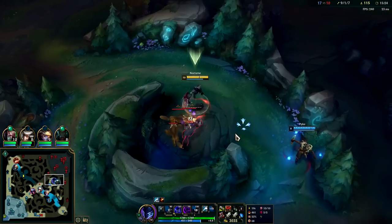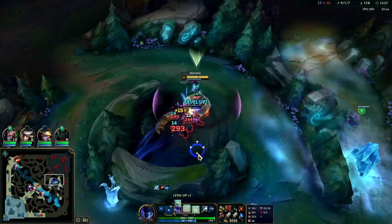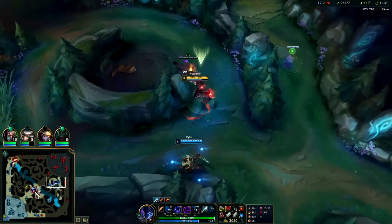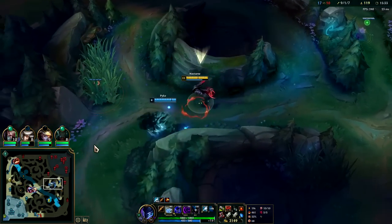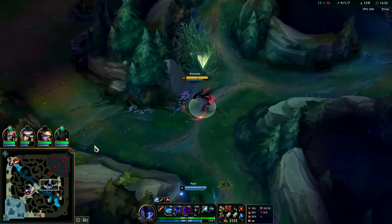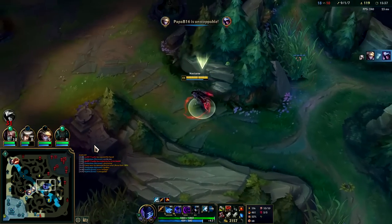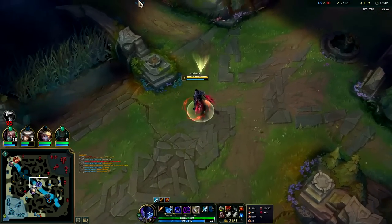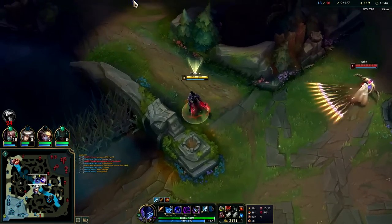The biggest mistake on Nocturne is people building him wrong — playing him with the old-school lethality builds just isn't very rewarding or consistent. Change the build, change your runes: no more Electrocute, no more Dark Harvest, no more lethality stacking. The only lethality item that's kind of okay is Eclipse, and even then Stride Breaker or Shield Bow is way better.